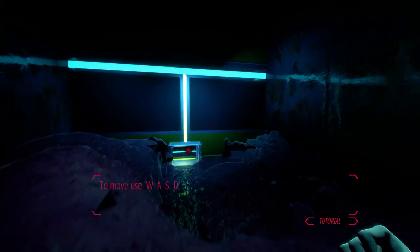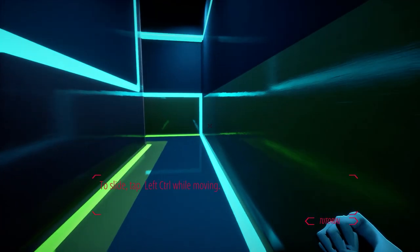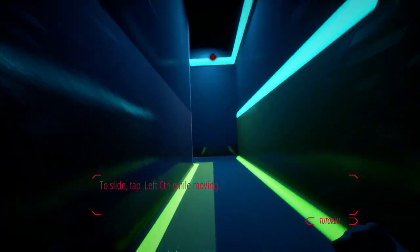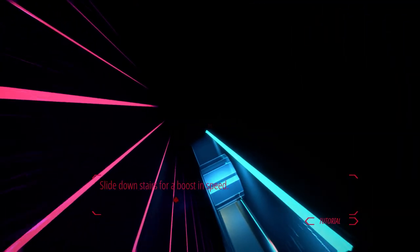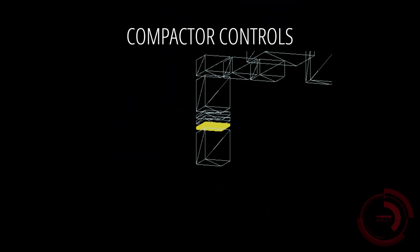Is it not Super Hot enough? To move, use WASD. Left control to slide. You also do some wall running too — they'll probably make you do that in a second. Slide downstairs for a boost of speed. Kick open the door.